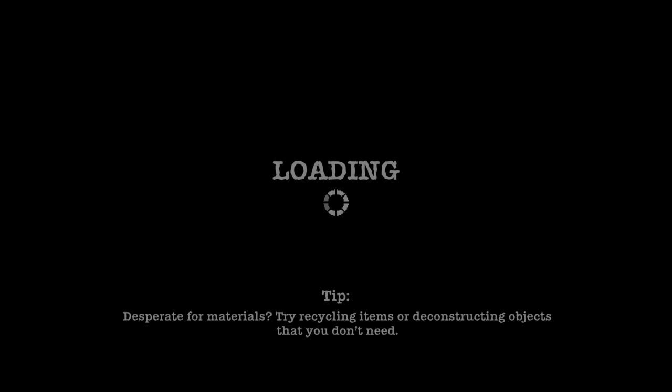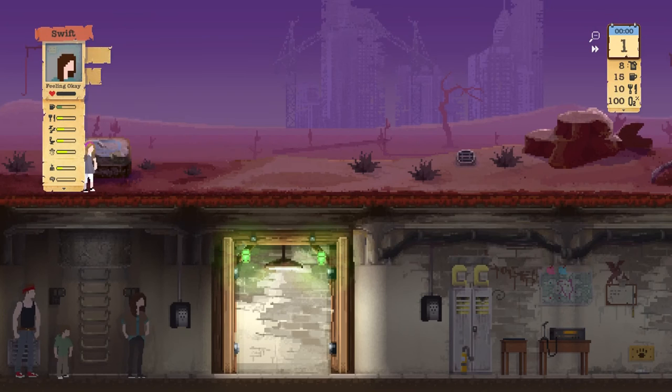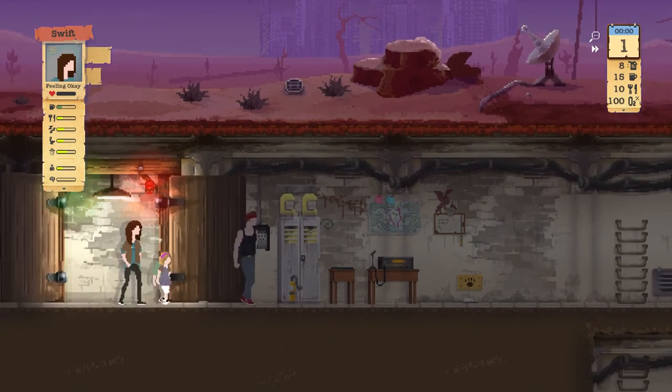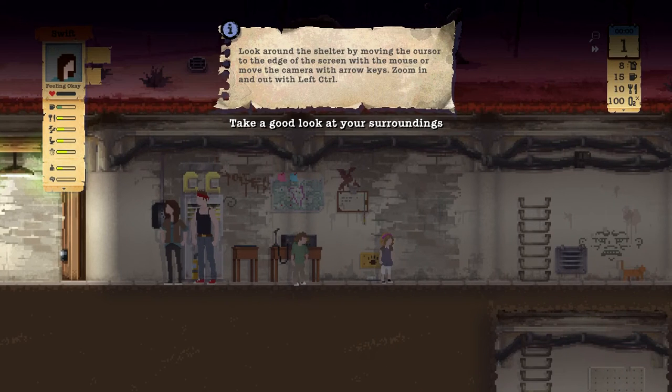Do you want to play the tutorial? I guess, because I don't know what I'm doing. 'Desperate for materials — try recycling items or deconstructing objects that you don't need.' This is gonna go horribly. I'm gonna kill everybody. This is why I'm not sure if this will become a series — it might go horribly wrong. But if it does, people might want to see more of it. I've heard this game is pretty stressful and difficult. Alright, so what are we doing here? How do I move the camera around? Is this a cutscene? Alright, now I can move the camera.